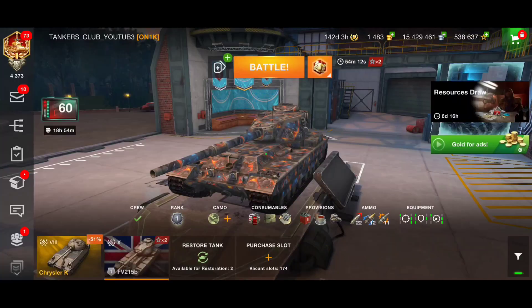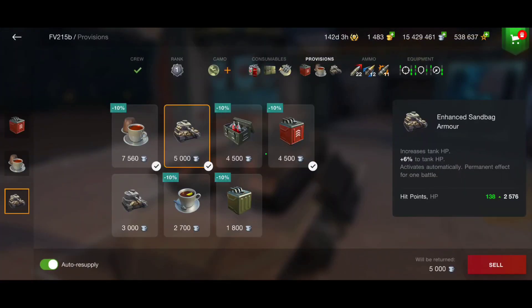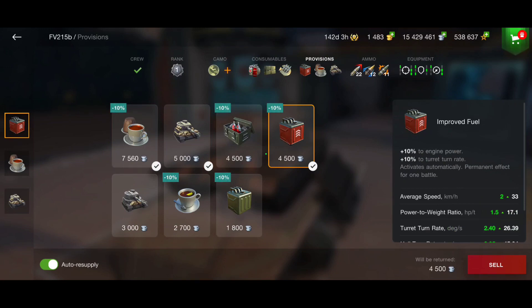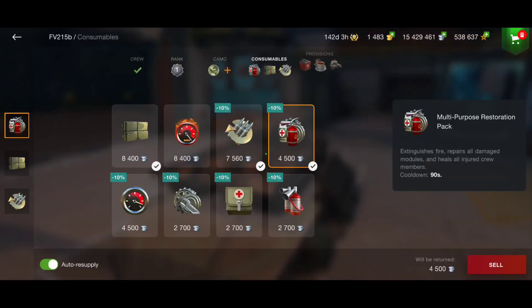For the high-end consumables and provisions, I'm going for the enhanced sandbag, which gives us 6% more hit points — that's 138 more hit points. I'm also using improved fuel, which gives 2 km/h more average speed. So it's actually a really fast heavy tank compared to other heavies in this game.